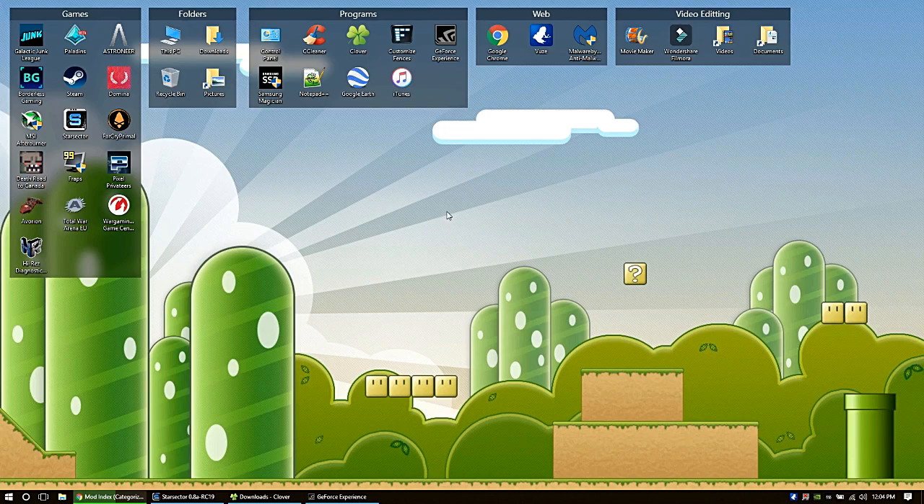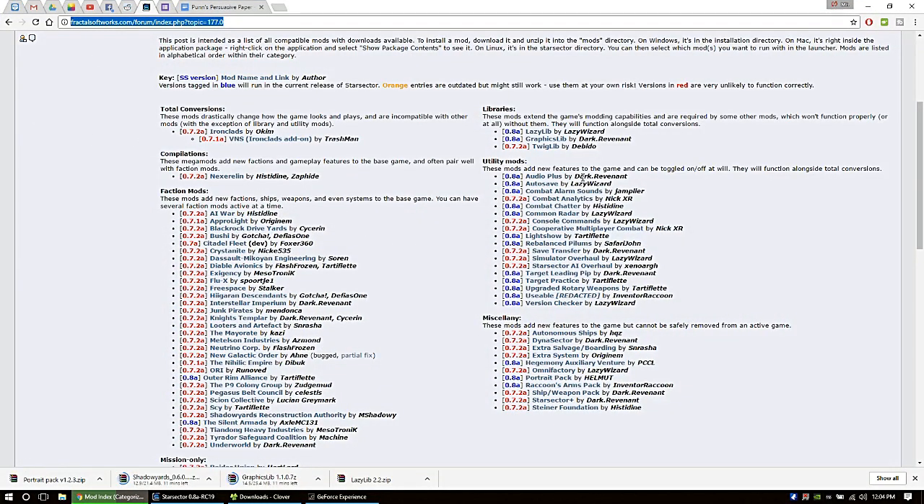Mr. G here. Today we are doing a short how-to on installing mods on Starsector. We've got our mod page, and for 4.8 there aren't a ton of mods out but there are a few. We're going to be installing the Lazy Lib mod, the graphics mod, and the portraits pack to get some more goofy faces for our captains.